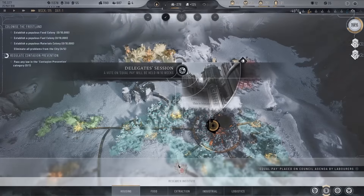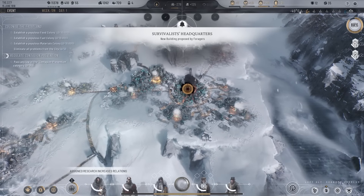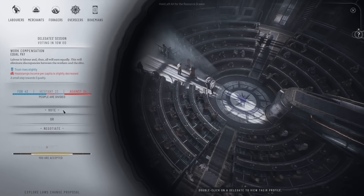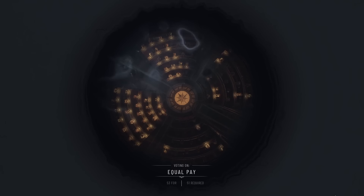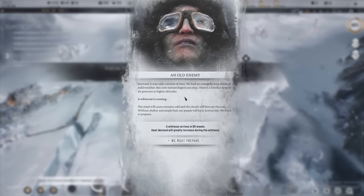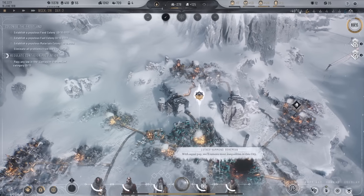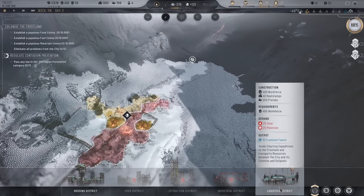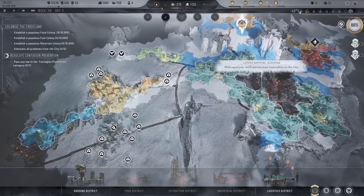We're minus 194 on something — this is why we need those frostland teams, because finding resources out on the frost land is really really important. Let's get equal pay voted through. Our heat stamp situation is not an issue at the moment — unlike all the other playthroughs where we had no heat stamps at all. A whiteout is appearing in 80 days. We are looking good across the board — I'm very happy with this.